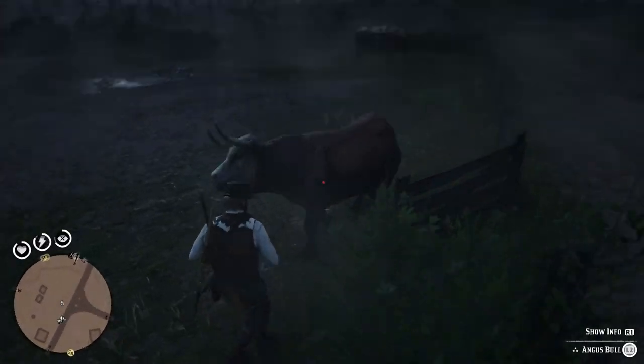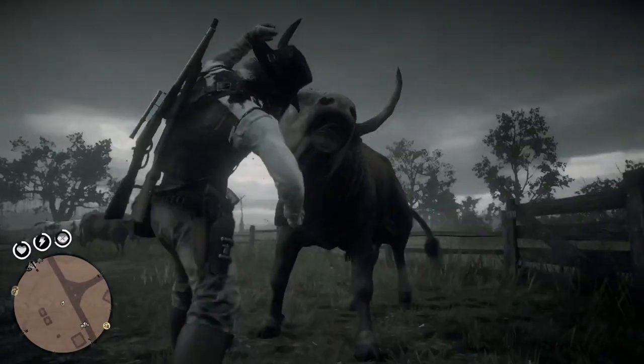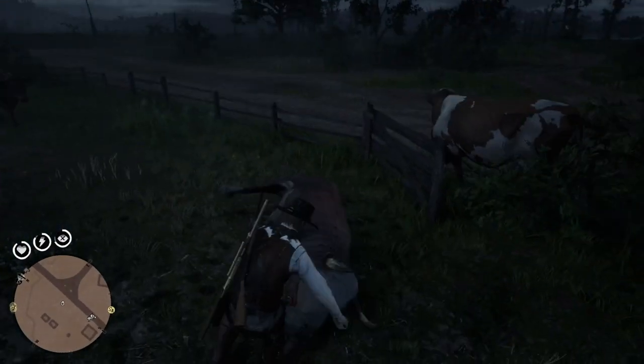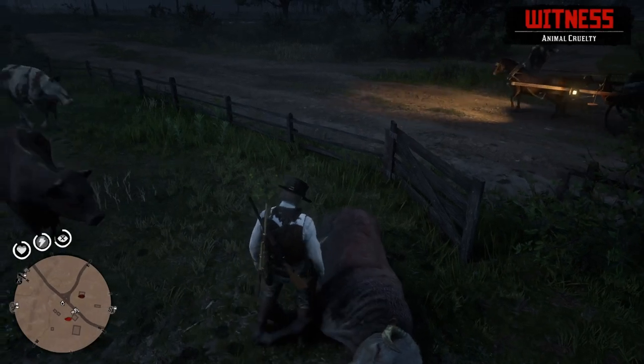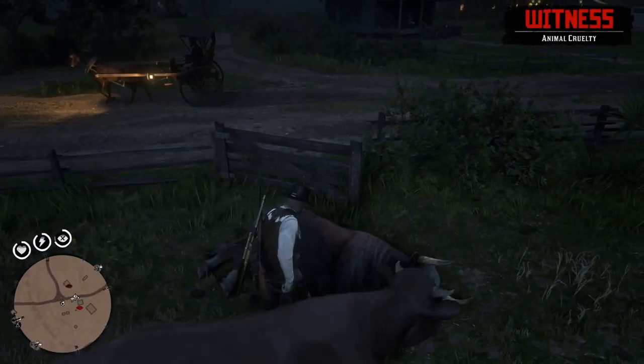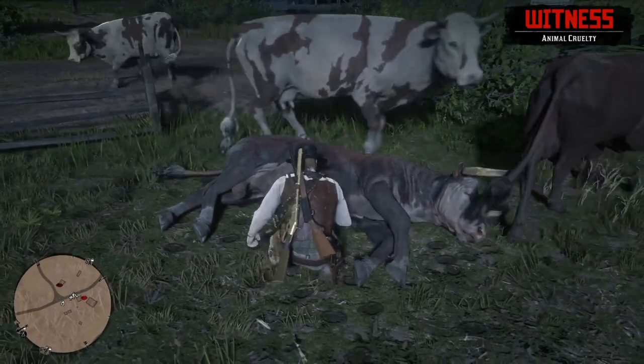After you've lassoed the bull you basically just need to get close and press circle to kill it. With this one you want to skin it as fast as you can and then get it on your horse, because there are lots of people around since it's really near Saint Denis. So the law will get onto you quite fast.